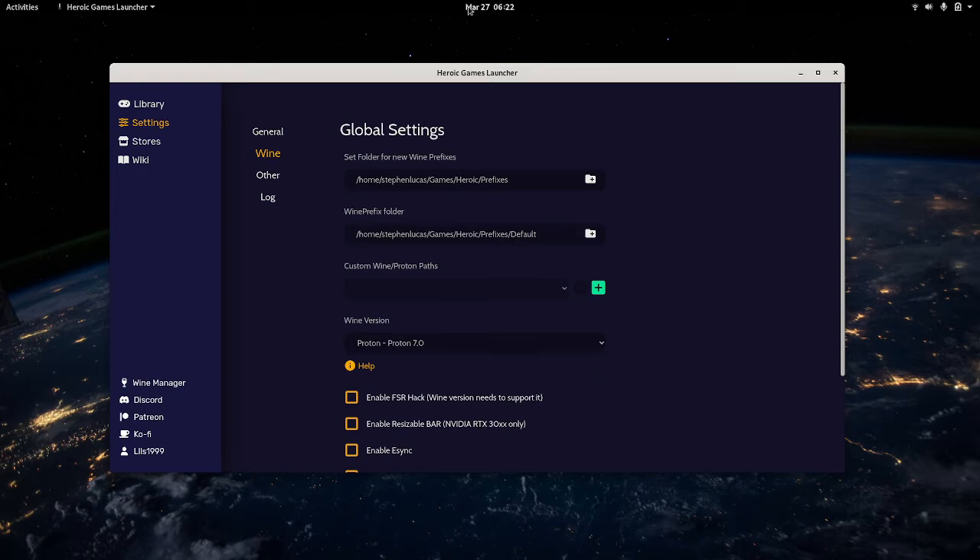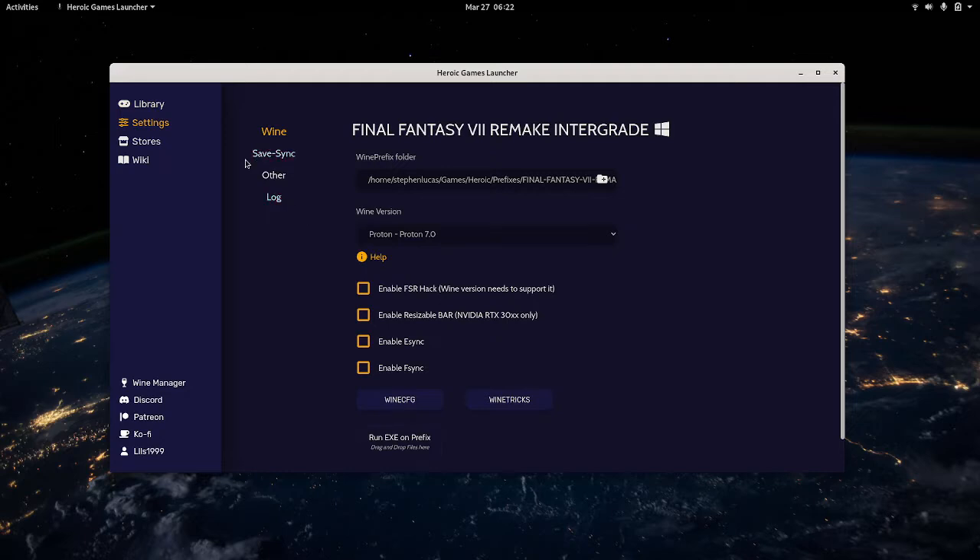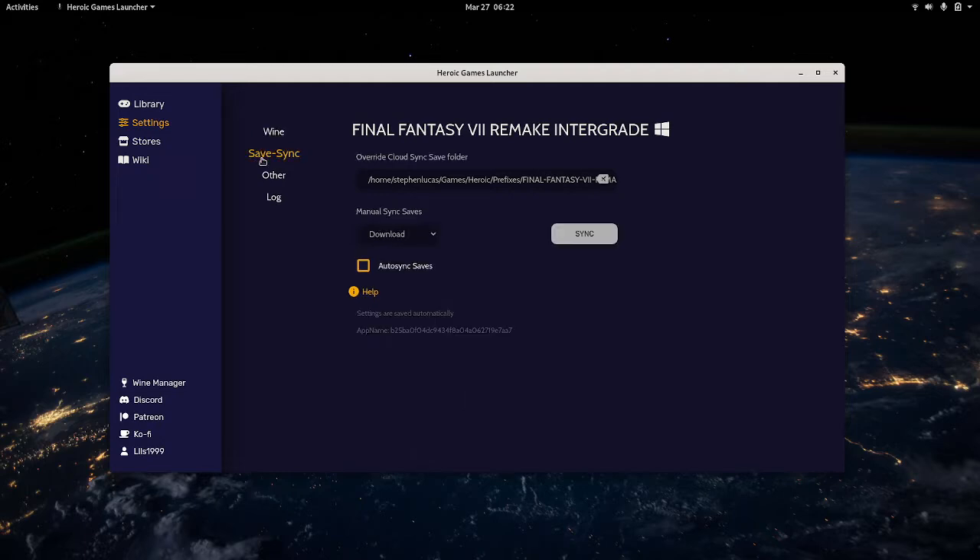I hadn't configured anything else in the global settings. However, after installing Final Fantasy VII Remake, my biggest concern was save data sync. I have like three or four hours in the game on Windows 11 and I didn't want to start over — it's a very story-heavy game. So I came to the save sync tab. There's a download, upload, force download, force upload, and an auto sync save option. I do not recommend turning auto sync on.